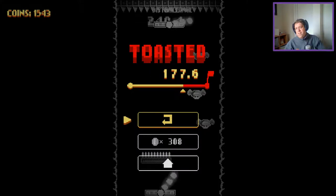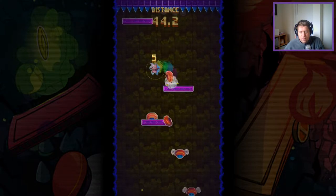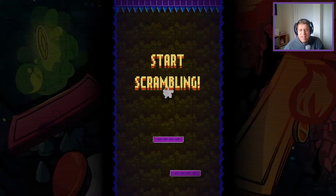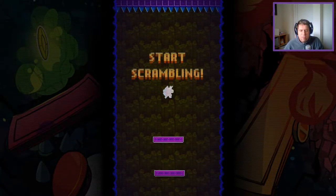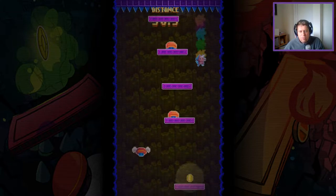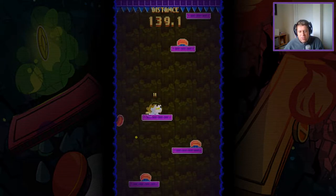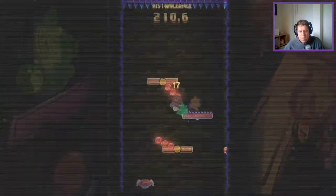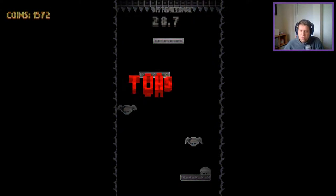Much like with Celeste, it feels really good when you start putting some of this stuff together and comboing things. It'd be really cool if there was a combo multiplier or something. Oh — I got a five-hit combo, there's an achievement for it! Yeah, it'd be really cool if there was a combo system or multiplier, even if it was time-restricted in some way. Like with Celeste, it just feels really cool when you pull something off that's quite technical and it looks and feels really cool. Yeah, it'd be cool to get some sort of in-game reward — but achievements are good as well.